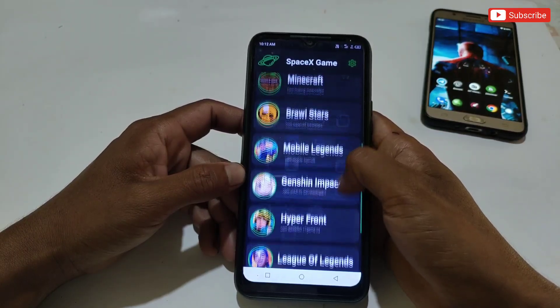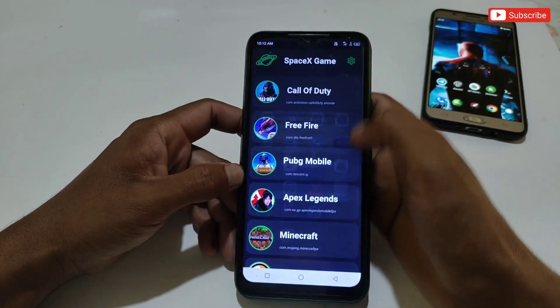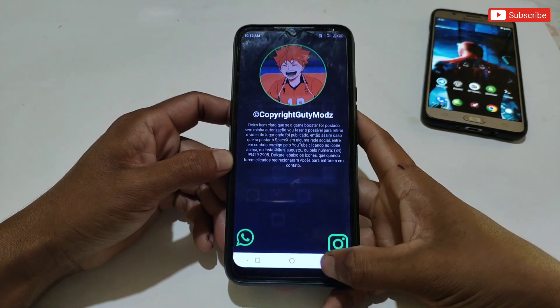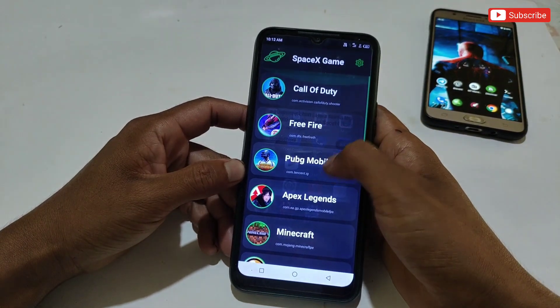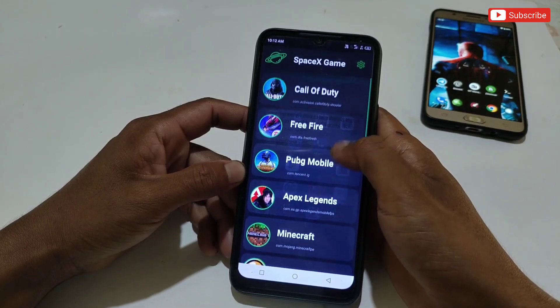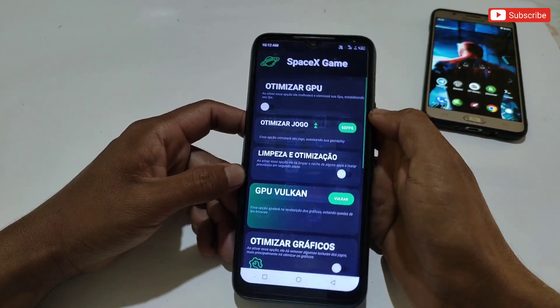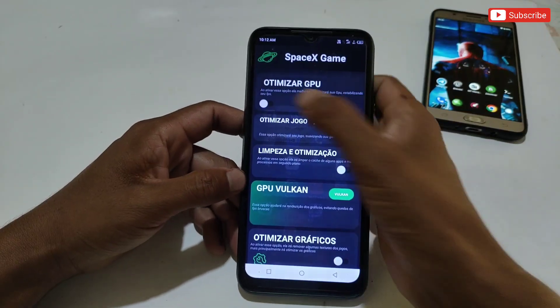This is the interface of the game booster, in which some popular games have been added by default, like Call of Duty, Free Fire, Minecraft, and Mobile Legends. This game booster is developed by my friend Gutty Mods, so a big thanks and credit goes to him. Simply tap on any game to apply tweaks, then enable the tweaks according to your needs.